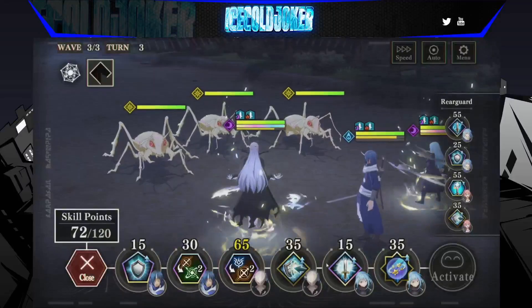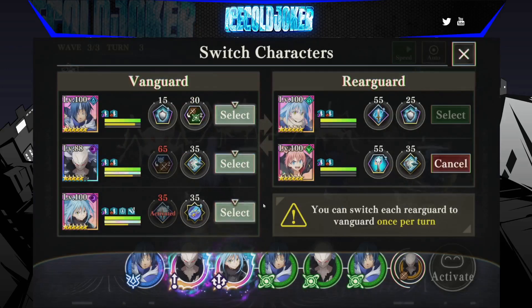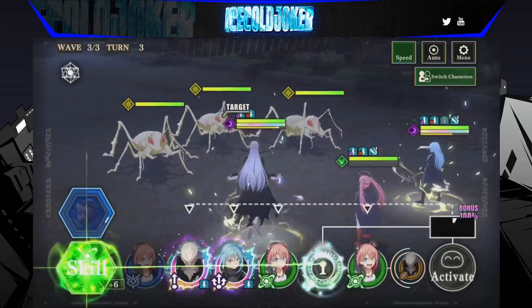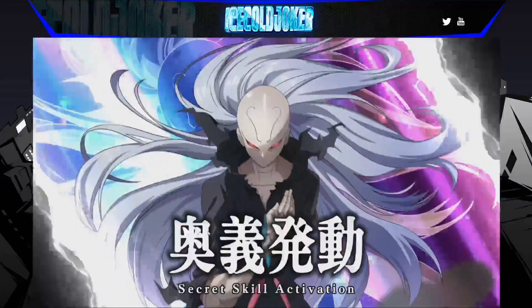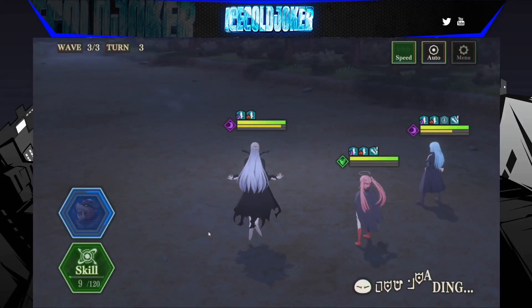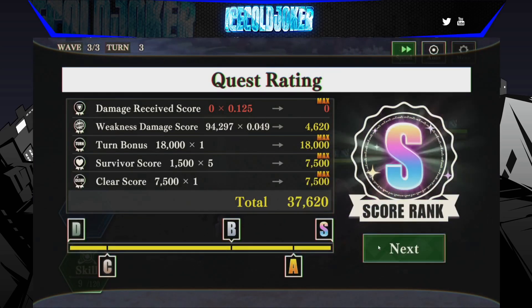We swap out Soe for Wind Milim after using the crit boost on Dark Rimuru. The idea is to lower one ant down with one type-advantage attack from Beretta to get the points, then single-target and nuke it. Then we send the AoE with Rimuru against the 2 remaining ants — 23,000 and 28,000 — which gets us a very decent score. But there is a way to score just a tiny bit higher if you get a little luckier. Let's take a look at that strategy.